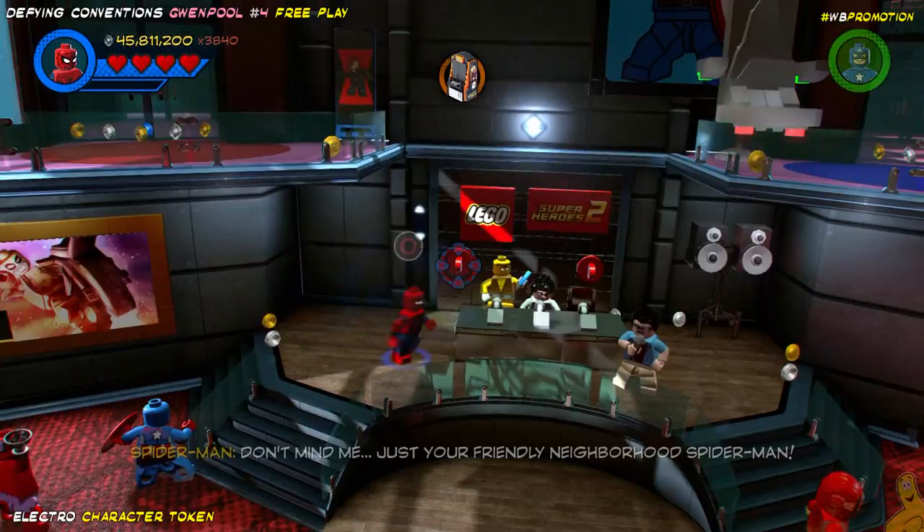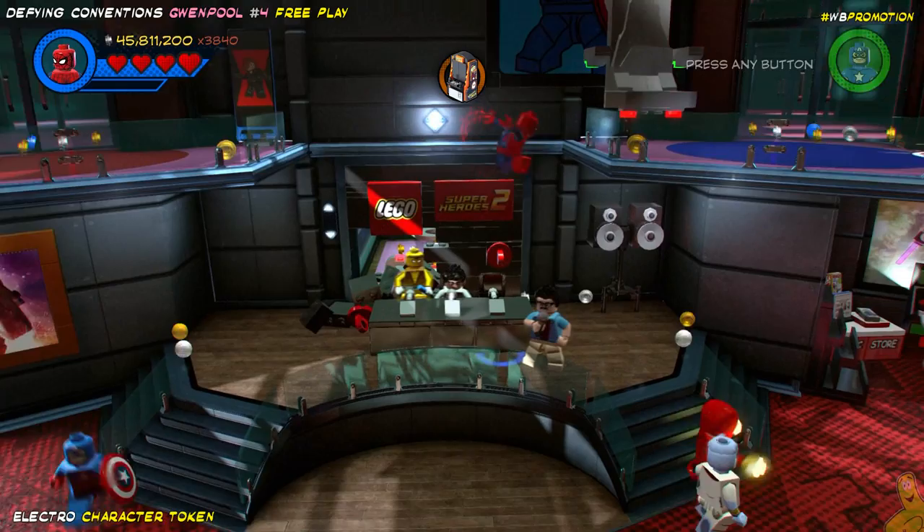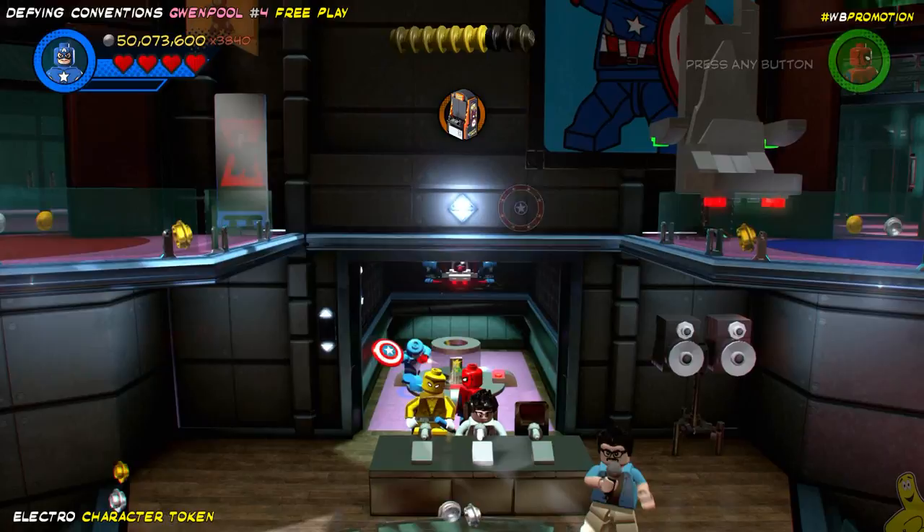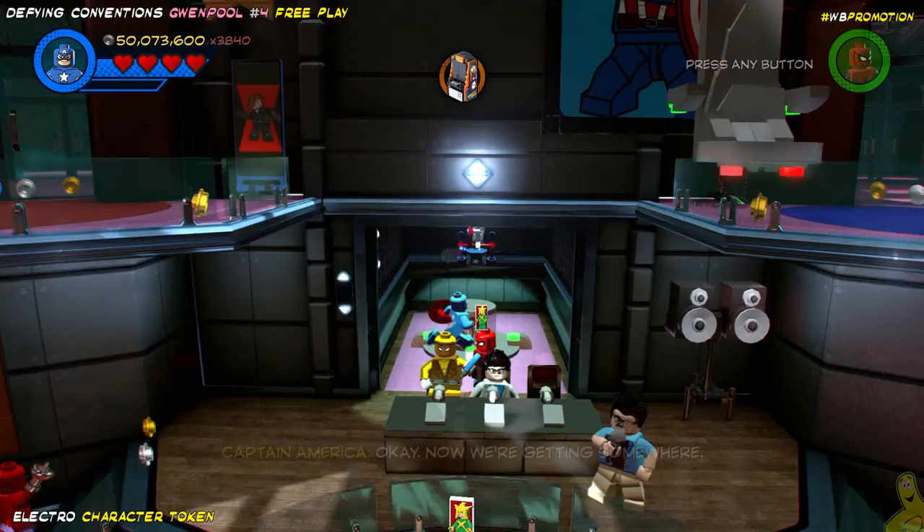Check this out — I did not need a double grapple like I thought I did. I had Dr. Strange out who can grapple too, but I switched over to Spidey thinking I needed a double grapple, but it didn't work out that way. So go ahead and pull both plugs, get inside there, throw the shield up into the switch, and collect your character token for Electro.